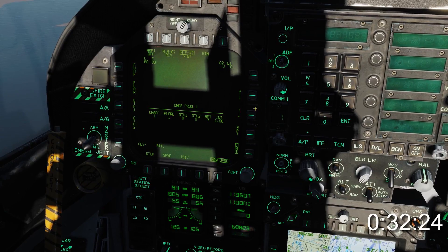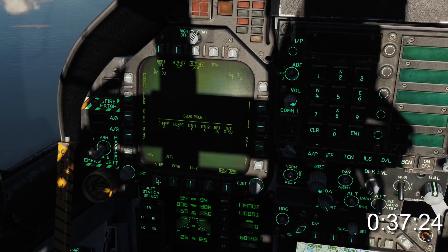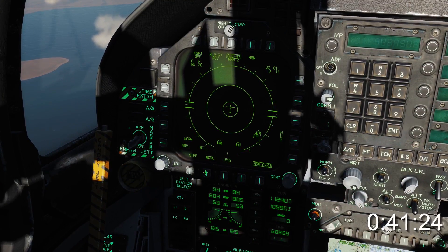By boxing INT, we can adjust the time between repetitions. Step allows you to cycle between programs, save and return should be pretty fucking obvious. Mode allows us to choose between ALE-47 modes.